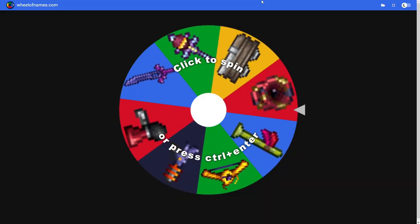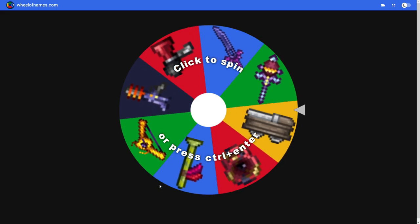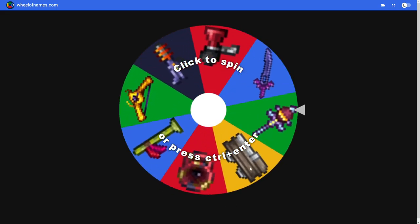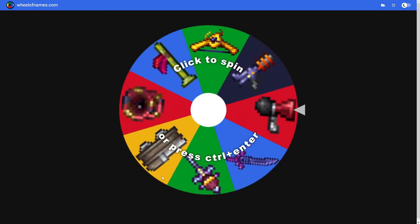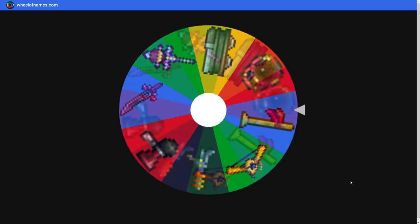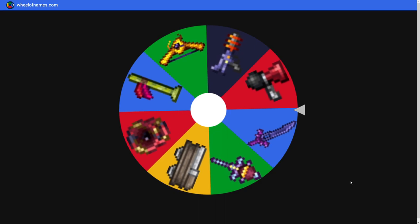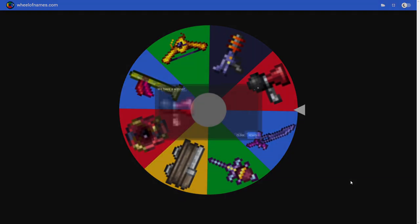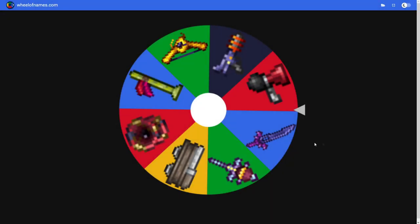Next up is Skeletron. We got some decent weapons here - the only one that would probably be hard is the mine cart. Let's spin and see what we get. I'm hoping for a ranged weapon, not melee. We got lucky - we got the Pewmatic Horn, which is another Don't Starve weapon. Just like a Don't Starve episode building up!